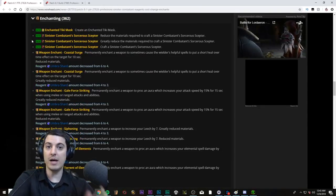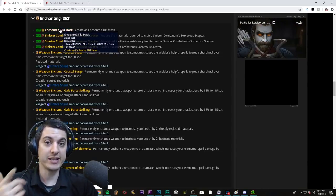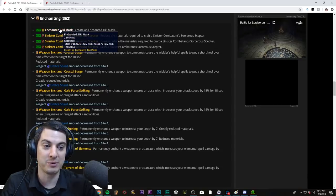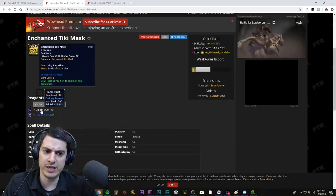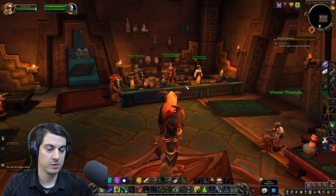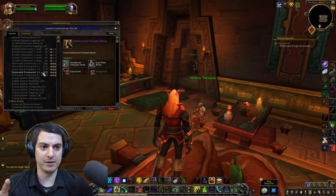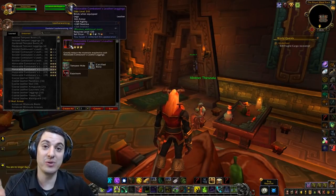For enchanting there's some obvious stuff on Wowhead, but I have a little bit to say. The Enchanted Tiki Mask — finally we're getting it. This was one of the first pets datamined during the alpha and everyone was excited about it, but we had no idea where it came from. Now we know you just make it. It's kind of oddly cheap though — it's 20 gloom dust and 2 umbra shards — so this is not going to sell for a whole lot.